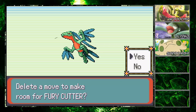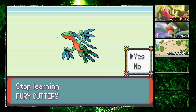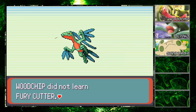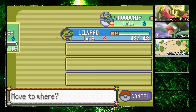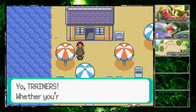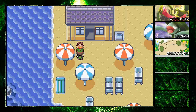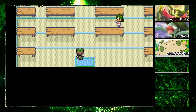Grovyle wants to learn Fury Cutter — it's a bug move that does 10 damage. I don't see it being very helpful, so sorry Fury Cutter, you're out. Regardless, we're leveled up, rocking up the beach. Here is the Soda Hut — trainers can chill here whether you're hot to trot or a cool cat. You get awesome soda pops in this place.